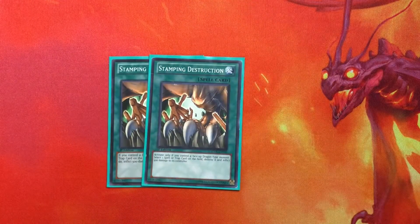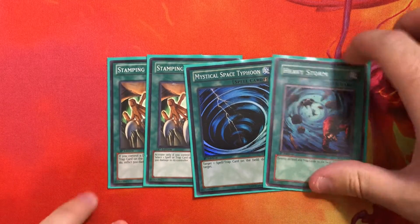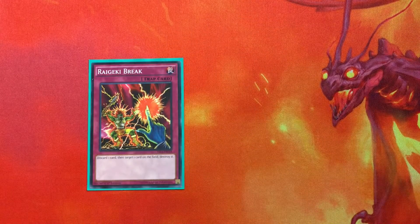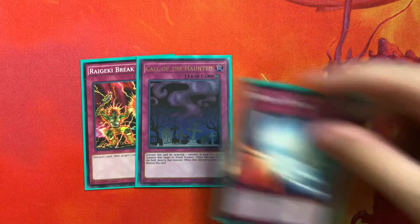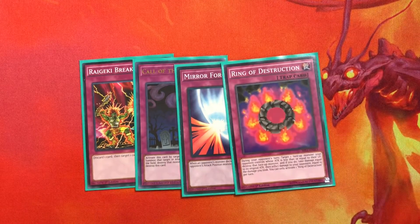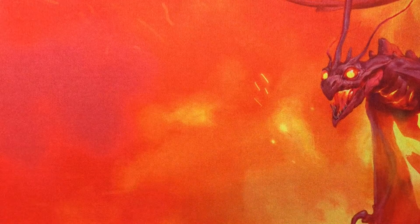We play two Smashing Ground, one MST, and one Heavy Storm — all back row hate because this is an aggro deck and we lose to back row. For traps, we play one Reckless Greed instead of Torrential Tribute, just because we have that hand control. Then we have Call of the Haunted, Mirror Force, Ring of Destruction, and that's it for the main deck.